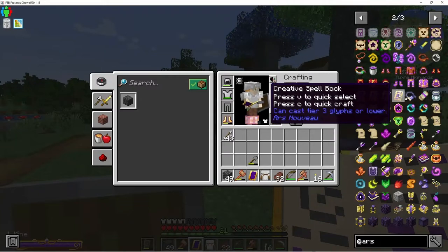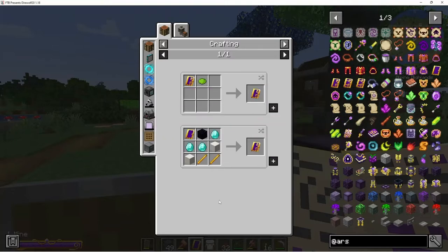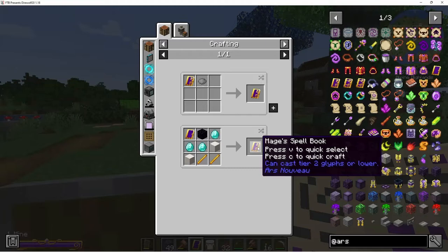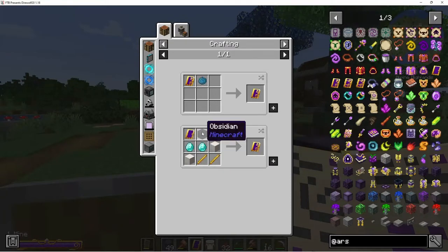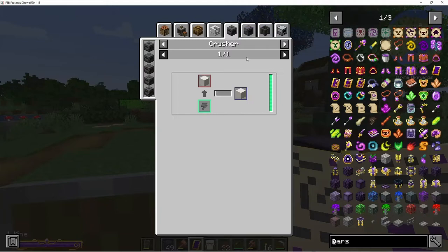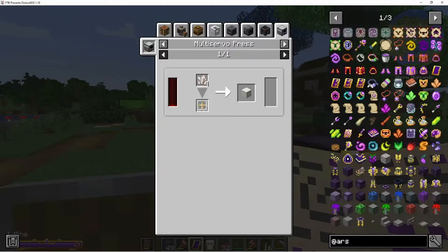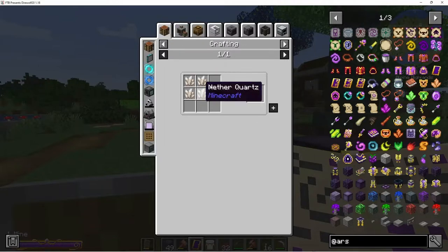The only way to get the creative spell book is to cheat it in or be in creative, so that's not happening. To make the tier two Mage's Spell Book we need obsidian — which we do have — diamonds, blocks of quartz, and blaze rods. I'm not sure if there's a way to get blaze rods without going to the Nether. I really don't like the Nether, especially since they changed it, but it doesn't look like there's a way around it.